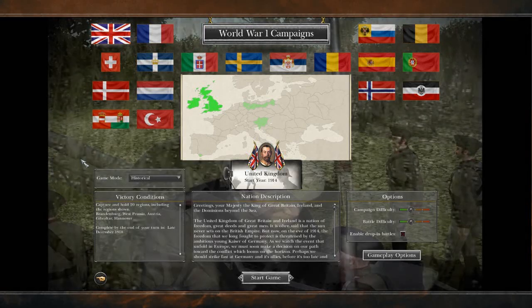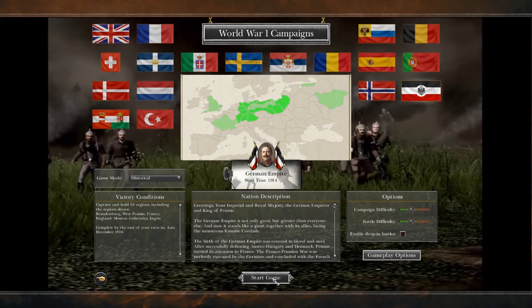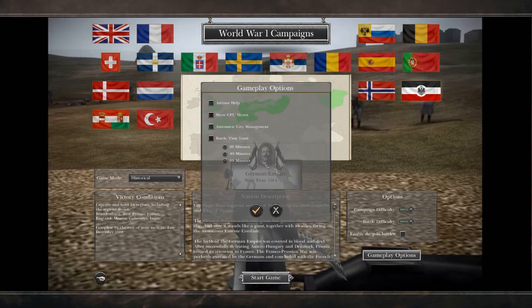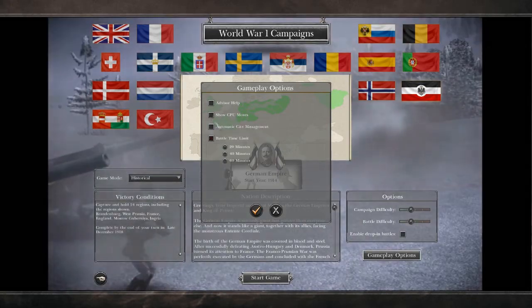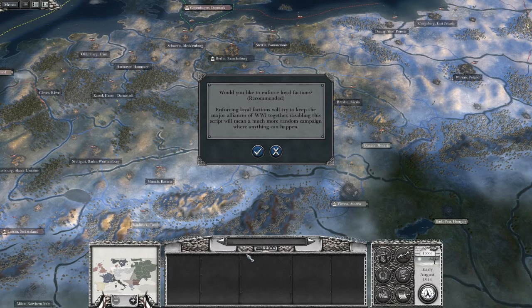I'm gonna start a new campaign as the German Empire just to make up for the last one that didn't finish. It's really not my fault because, back then when I started that campaign it was version 5.0, then 5.1 was released and my 5.0 save wasn't compatible with 5.1, so it corrupted when I downloaded the 5.1 update. I couldn't play it and I would have to start all over.